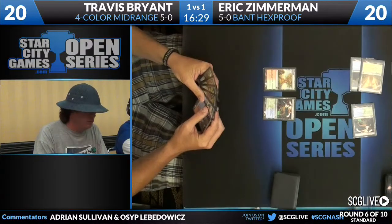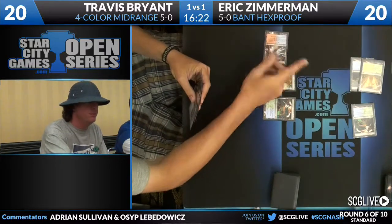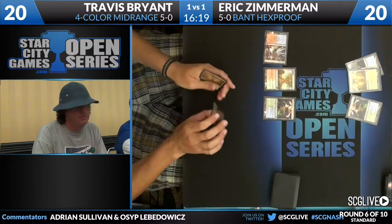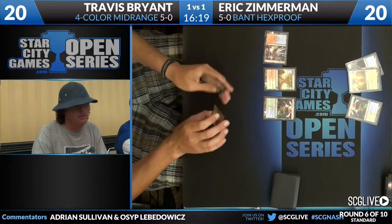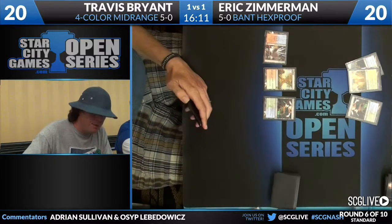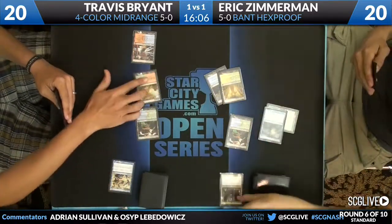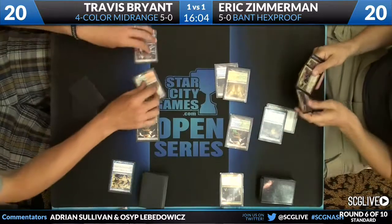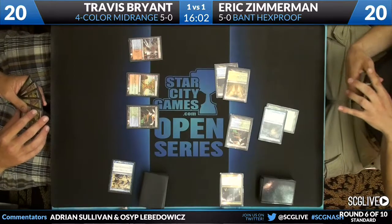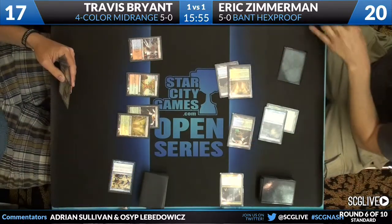I'm surprised Travis didn't just Essence Scatter the Invisible Stalker — you can see he has an Essence Scatter in his hand. He doesn't really have a good answer to it in his deck. This is game three, so he's in sideboard: he has one copy of Ray of Revelation, one Pillar of Flame, one War Leader's Helix, but not much to target creatures. So I'm surprised he didn't just use the Essence Scatter there on the Invisible Stalker.